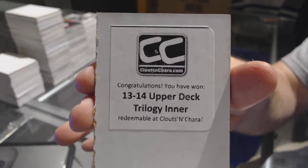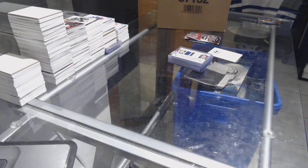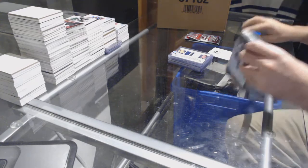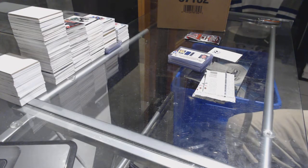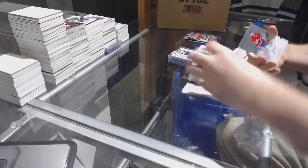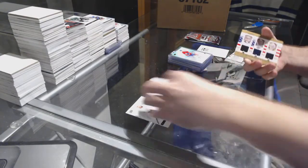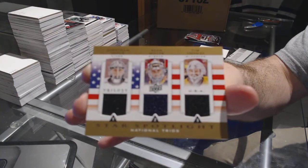1314 Trilogy. We're right back with that. Let's get something huge in this now to make this box epic. We have a rookie autograph numbered to $6.99 — Nathan Beaulieu. A triple jersey of Quick, Miller, Thomas.